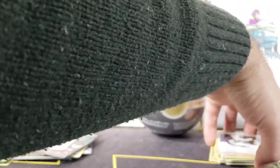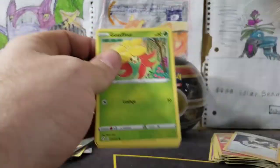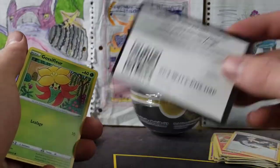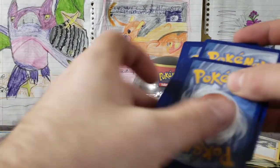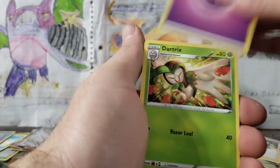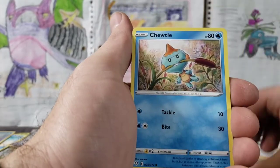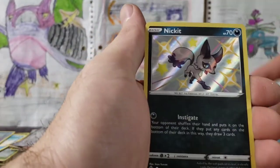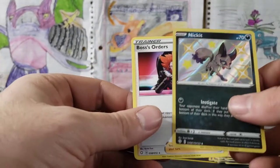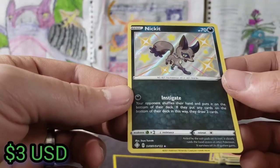Big strikeout — and this is our last Shining Fates pack before we crack open this Pokeball. Here we go, this is our last chance! A little bit of whitening on the back. We've got our Psychic, Dartrix, Luxio, Team Yell Towel, Gossifleur, Lure, Morpeko, Cacnea, Horsea, Nickit — there we are — and a Boss's Orders. A Nickit shiny — I don't think we've ever pulled that one before!